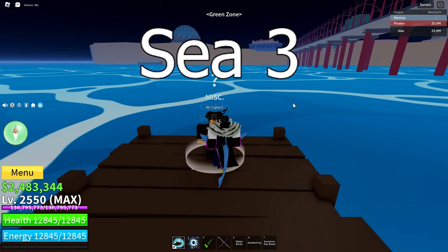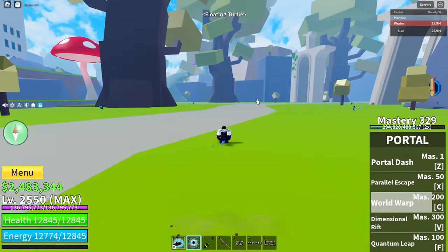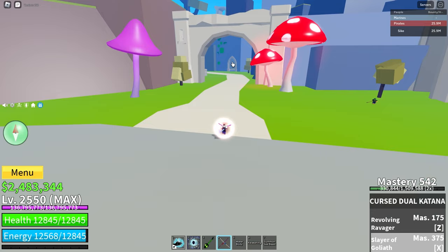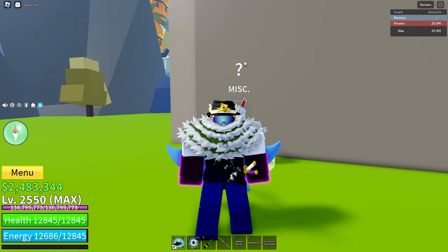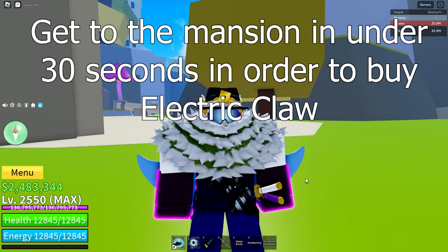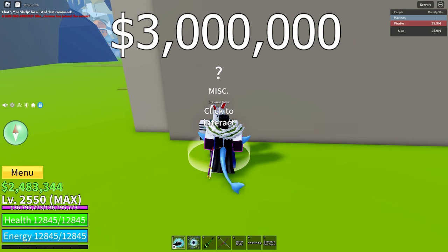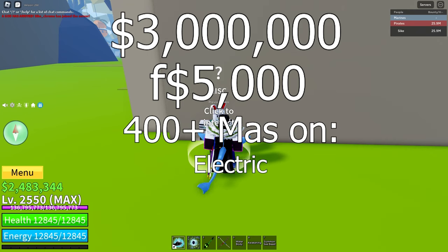Now let's head over to the third sea. Electric Claw can be bought over at Floating Turtle Island. Head down the path, turn right, turn right again, and continue until you see the Previous Hero. To talk to him you need to do his challenge: get from here to the mansion in under 30 seconds. You can buy Electric Claw for three million dollars and five thousand fragments, but you also need 400 or more mastery on Electric.